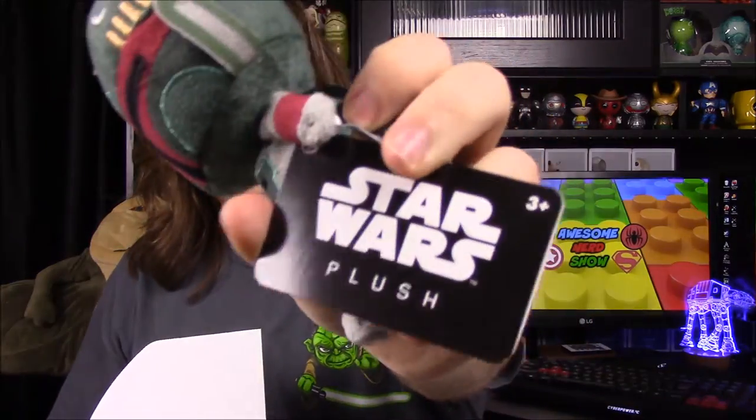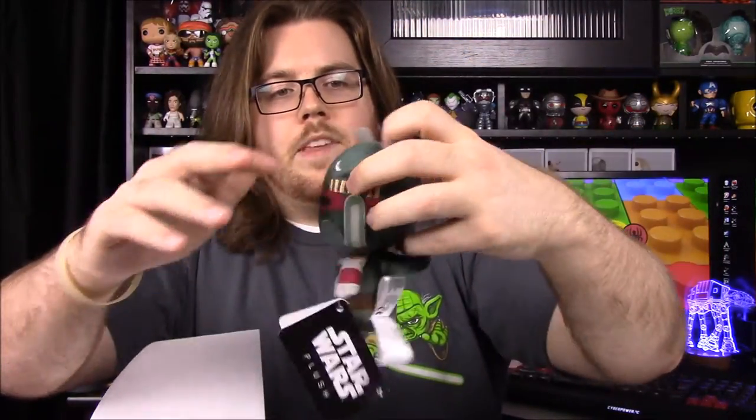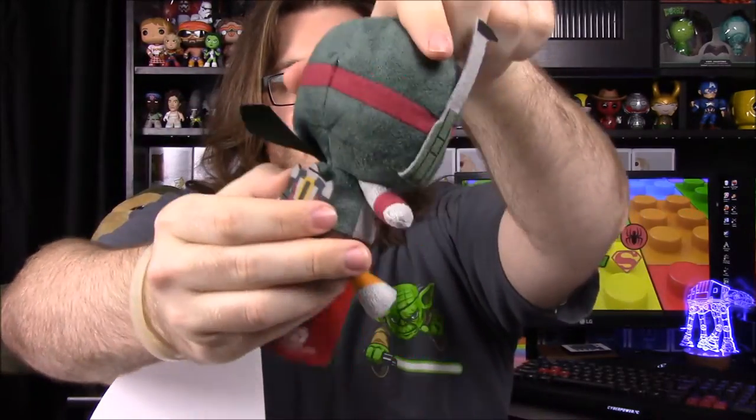We have some sort of stuffed figure and it's a Boba Fett. I'm not sure what line this is — it just says Star Wars Plush on the tag. It doesn't look like a normal Mopeez and it doesn't say Mopeez anywhere on it. It's got a furry material with a felt-like jet pack. It has Funko all over the tag so it's something they make, but I'm not sure if it's something new.